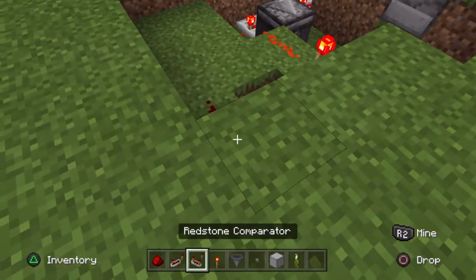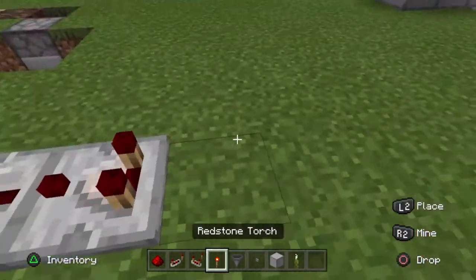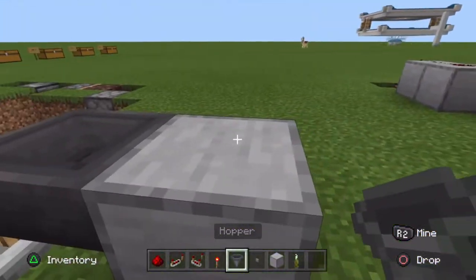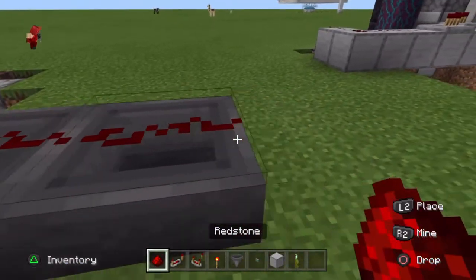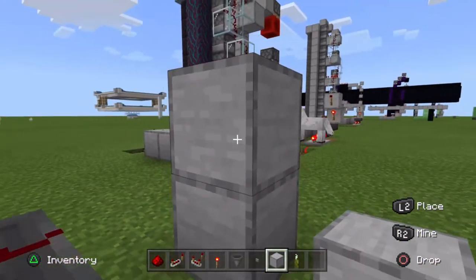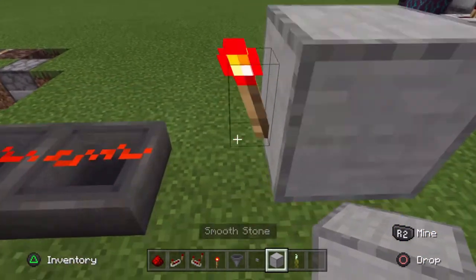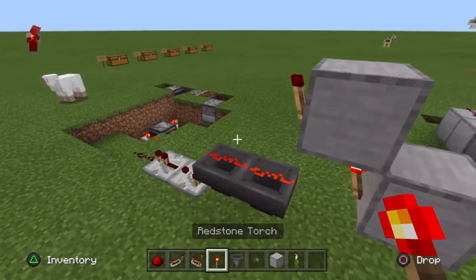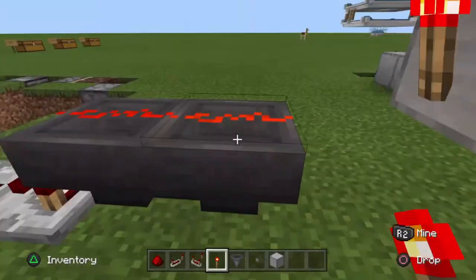For step 2, you want to put redstone here, repeater here, comparator here, then a temporary block. Put one of your hoppers into this block, destroy that block, put a hopper here, put two pieces of redstone on top, leave a block gap, go one up, put a redstone torch, put a block above this redstone torch and put a redstone torch on it. Then put your random item into this hopper.